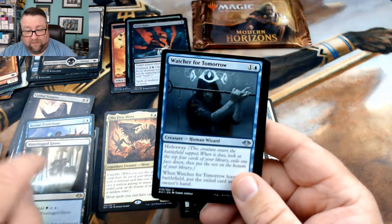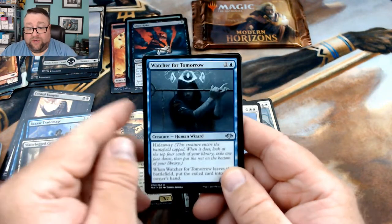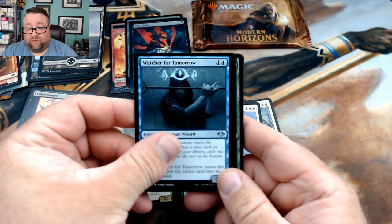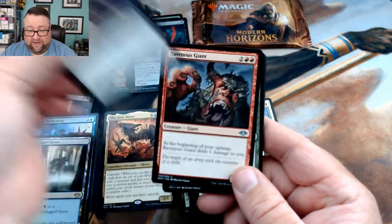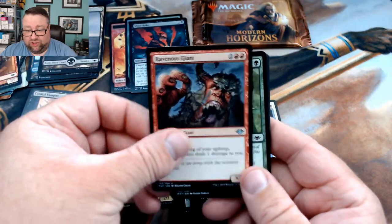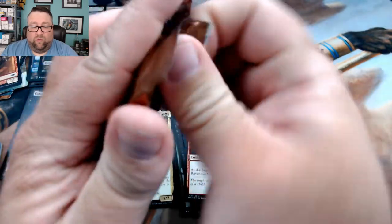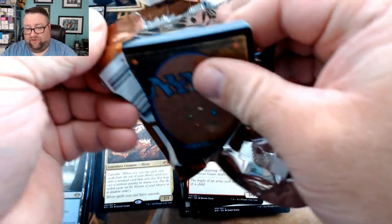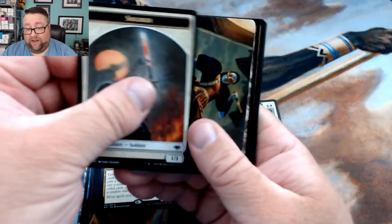We got a snow-covered swamp and a Waterlogged Grove. Can't be too upset about the lands — they're going to hold value. We got Watcher for Tomorrow, Undead Augur, and Ravenous Giant. Last pack, let's see what we can do. I'm pretty happy about The First Sliver, but we'll see if we can possibly top that.